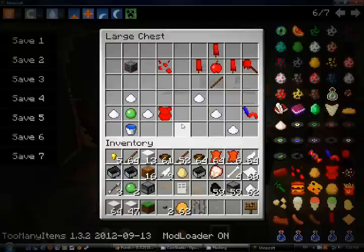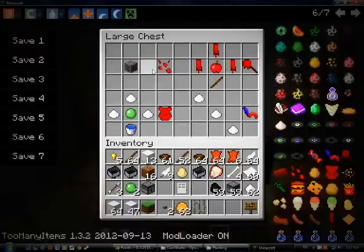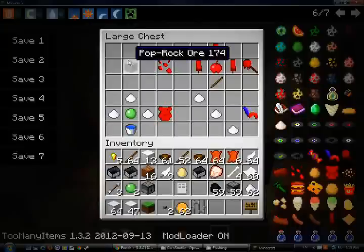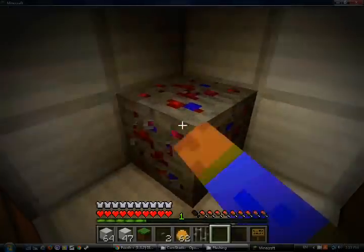Let's start with Super Candy. First one we have is Pop Rocks. They give you really high jumps. But the Gummy Bear gives you the highest jump. You can mine with anything, even with your own hands.